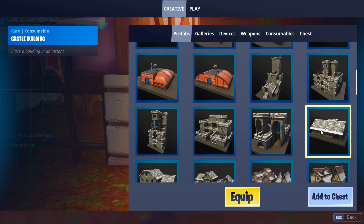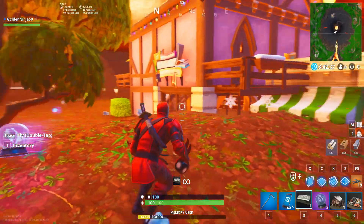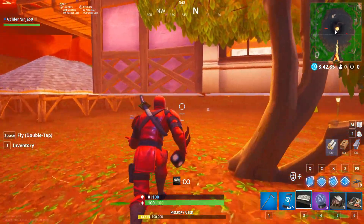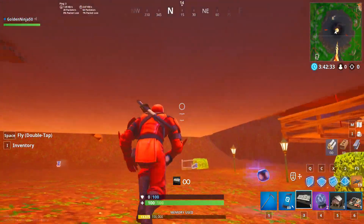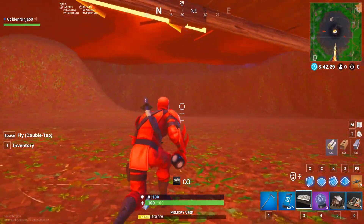I need a good building — I don't want something too big. How about the castle building? Let's place that down. It really does look like we are on Mars under here. It's really eerie — I can't believe this is all inside the volcano.